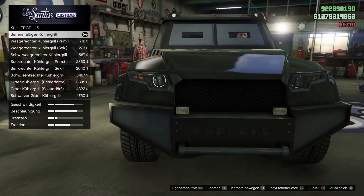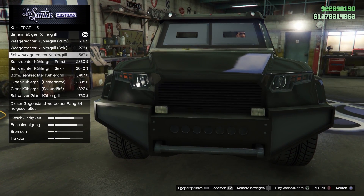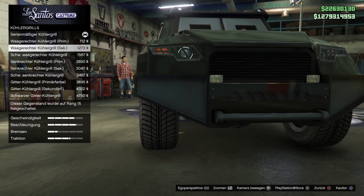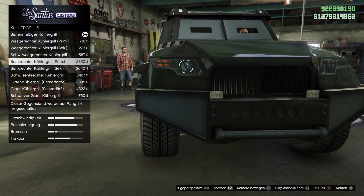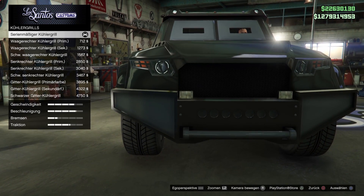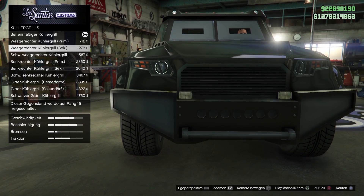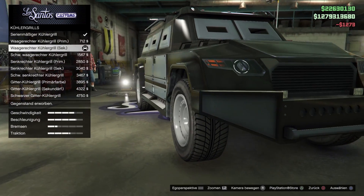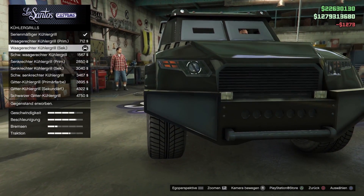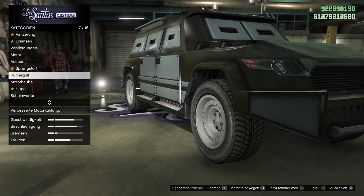Dann haben wir noch Kühlergrill – waagerechten Kühlergrill in Sekundärfarbe oder schwarz, das sind immer die verschiedenen Abstufungen: primär, sekundär und schwarz. Dann noch senkrechten und ein Gitter. Ich nehme den originalen in der Sekundärfarbe. Beim echten T98 Combat hatten wir auch so einen waagerechten Kühlergrill, ähnlich wie hier – von daher nehme ich den.